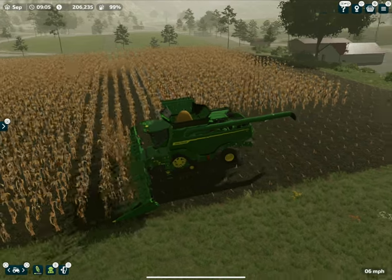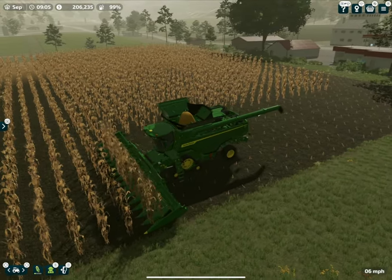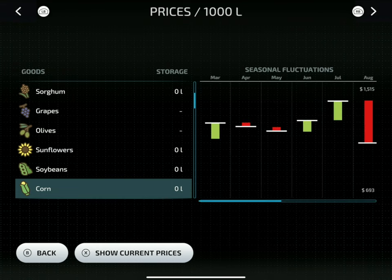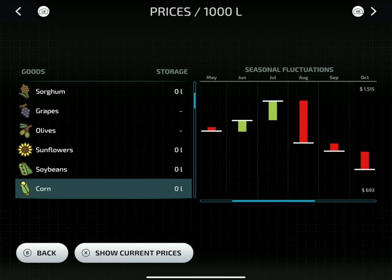Now let's figure out ahead of time what we're going to do with the corn. There are a few places we could take it: the cereal factory, Feed and Grain North, and Feed and Grain South. For right now, pricing-wise, Feed and Grain North would be best at $959 per thousand liters. It's not a huge amount, but we'll get a lot of corn.